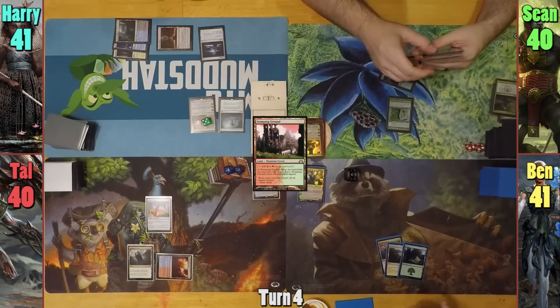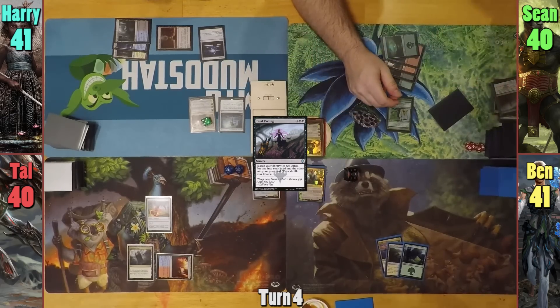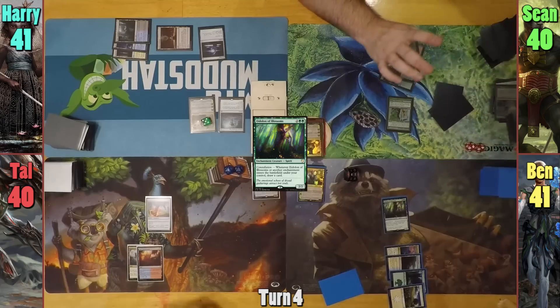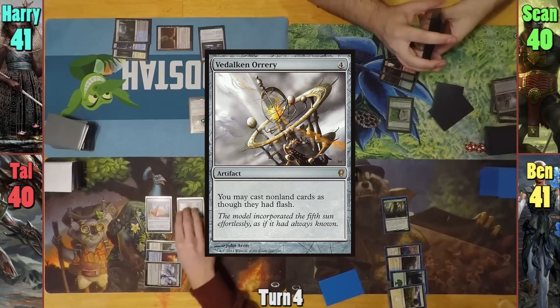Sean plays a Swamp and casts Final Parting. He finds a card for his hand, and puts Dachmor Salvage into his graveyard. Ben plays a Plains, and casts Eidolon of Blossoms, drawing a card as it enters. Tao draws and plays a Darksteel Citadel again, then casts Vidalcan Orrery and passes.